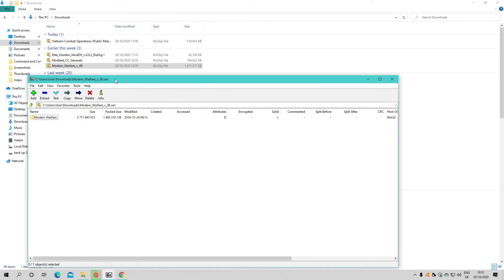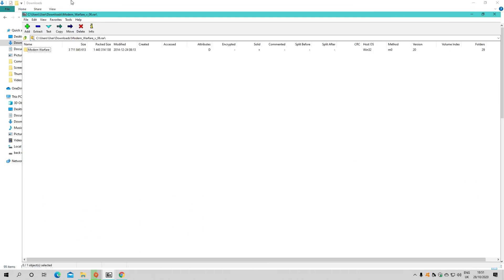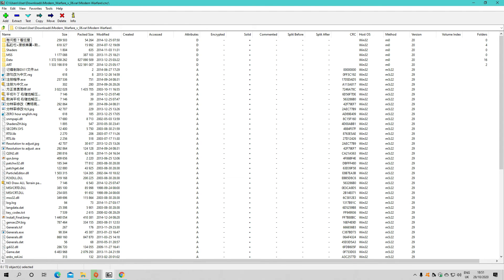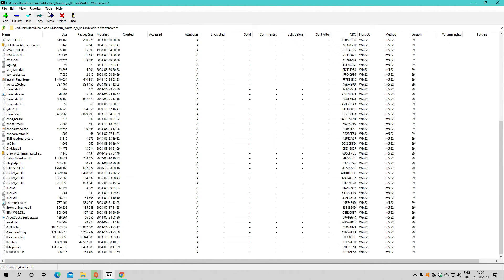What I did was open it up with 7-Zip. Go into the archive and you'll see it's literally just a subfolder - it says CNC. Click on CNC and you get all the files.